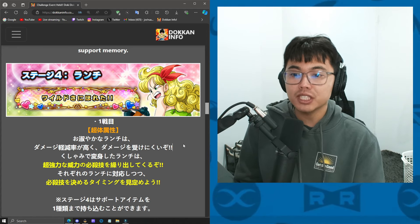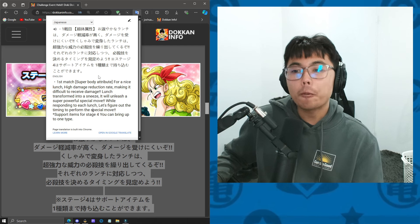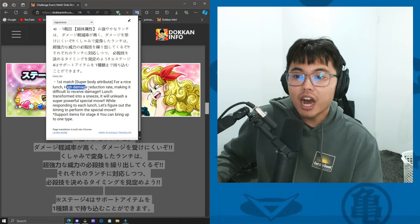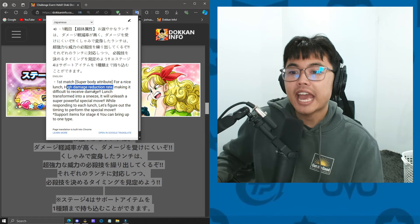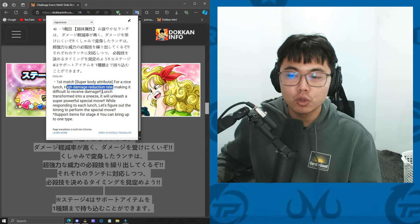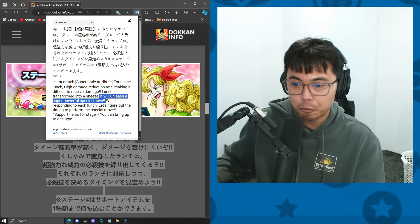The fourth stage consists of versing Physical Launch. For her mechanic, when she's in her purple hair form, she will have a high damage reduction rate, making it difficult for her to receive damage. And then when she sneezes and transforms into the blonde form, she's able to unleash a super-powerful super-attack.